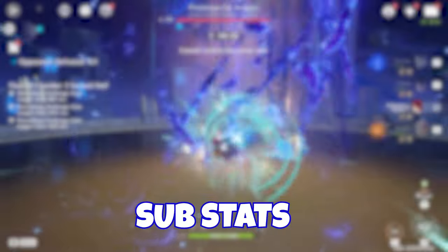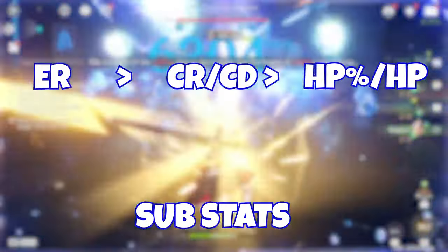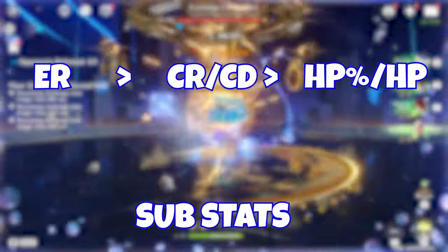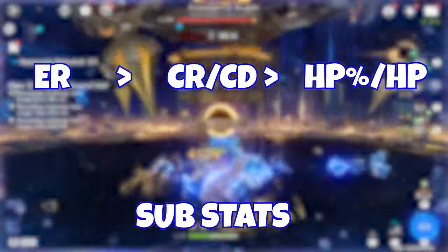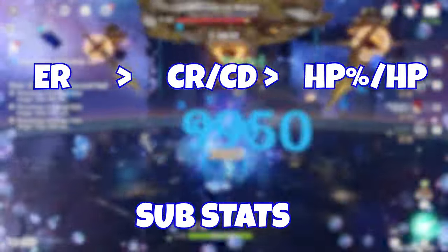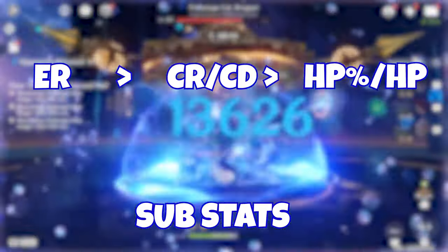There are a few builds where a Hydro percent goblet will be better, but we'll talk about that in a second. When it comes to substats, energy recharge is always priority number one — get the energy recharge you need for your team setup. After that, get crit damage, crit chance, as well as HP percent. And don't forget, if you're trying to max out Unheard Confession, her second ascension talent, you want to hit around 40,000 HP. The amount of HP percent you'll want from artifacts depends on whether you have Hydro resonance or a certain constellation.